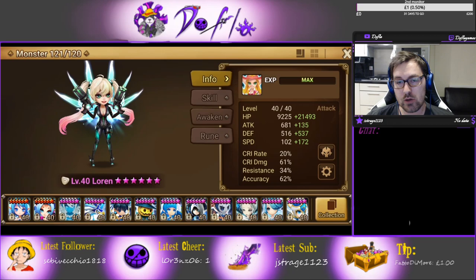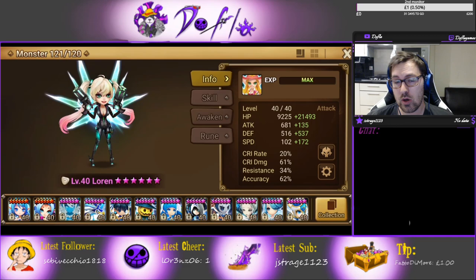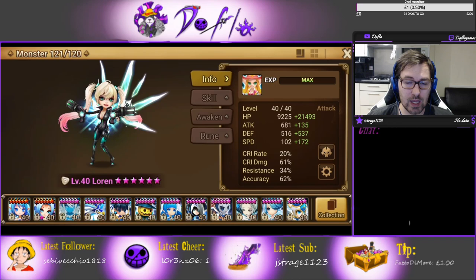Hello everybody and welcome to a new video on the How to Rune series. Today we're going to be talking about Loren, the light cowgirl. She is an amazing monster and she's also a free-to-play monster. I'm going to tell you guys how to rune her and where to use her.